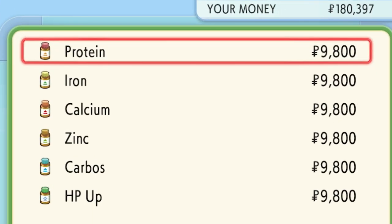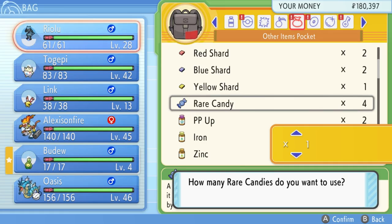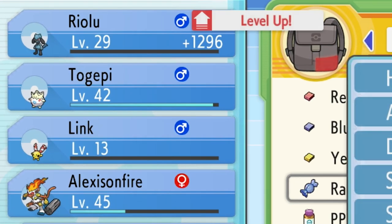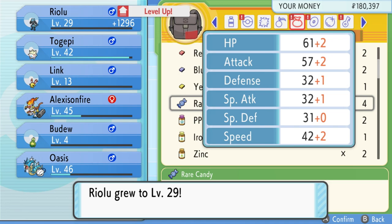Another way of increasing your friendship is leveling up. By just leveling up your Pokemon, they also increase their friendship stat. This way your Pokemon always gradually improve their happiness — it's that simple.